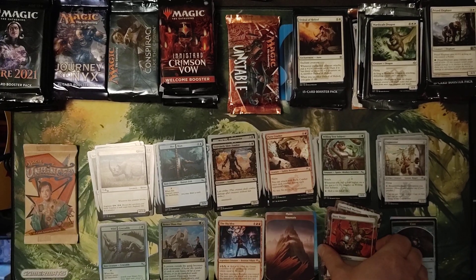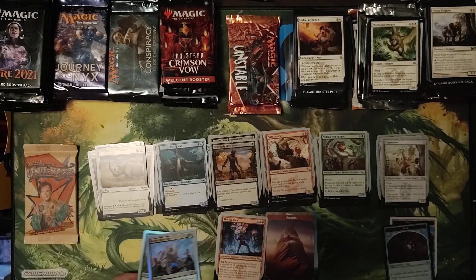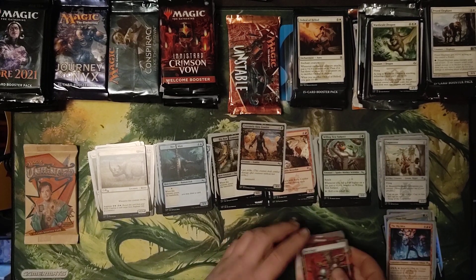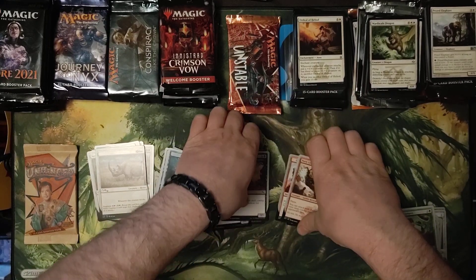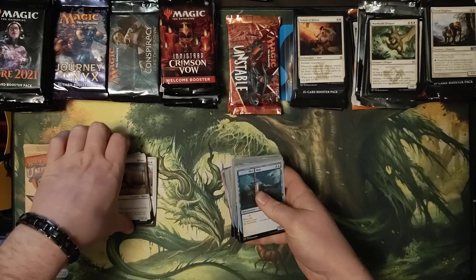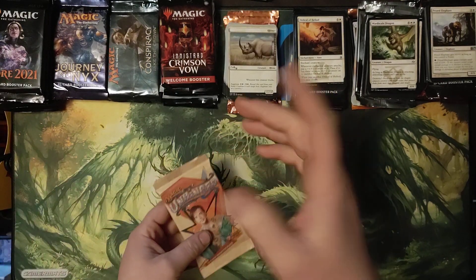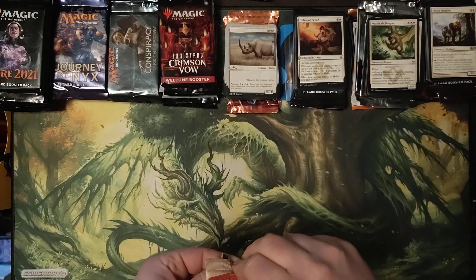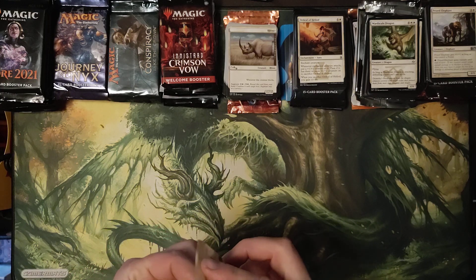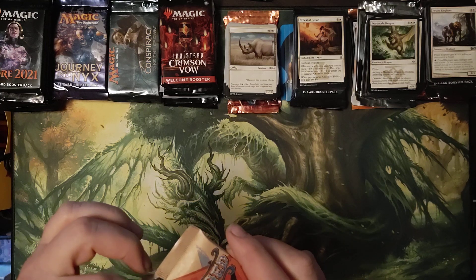So Unstable has some pretty interesting, unique things in it. That's cool. I have to learn how to play those because they don't come with any other card things that tell you like the Unfinity ones do. Alright, so now we're going to open up Unhinged.